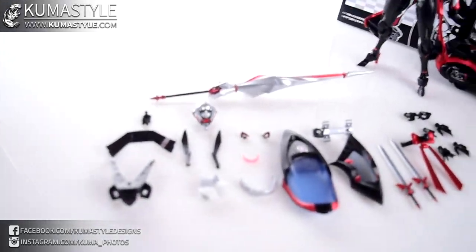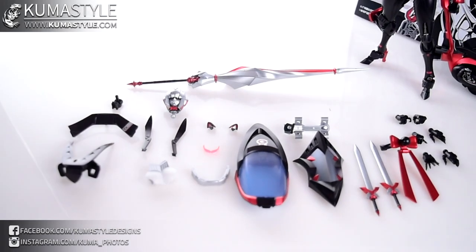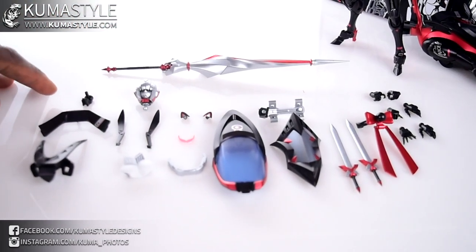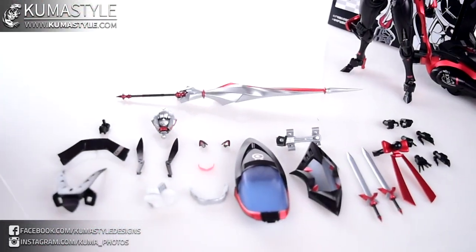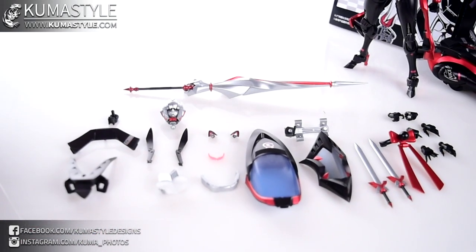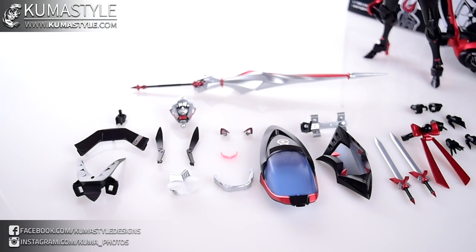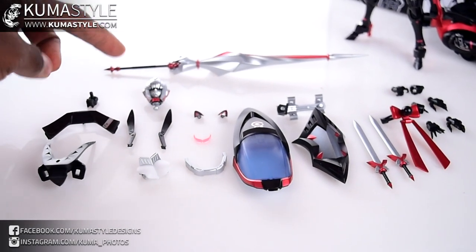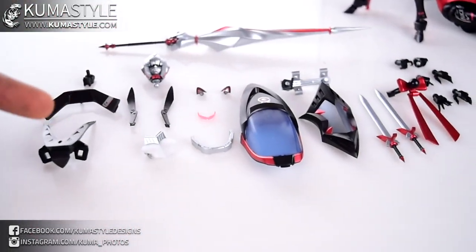Looking at the accessories: it comes with a closed umbrella — doesn't open, no gimmicks. There's an adapter piece for a part on her back that came with Nicey and turned it into a bow, but she doesn't come with an arrow. Her spoiler, her canopy — it also becomes a weapon. Bunny ears as well as the head they go into. The bunny ears and the exclusive cat ears go into either head; the slots are the same.